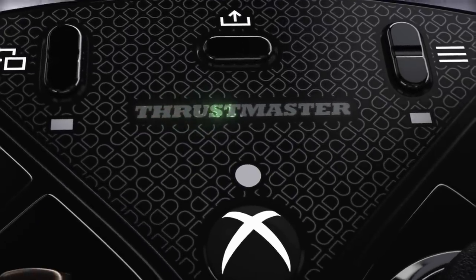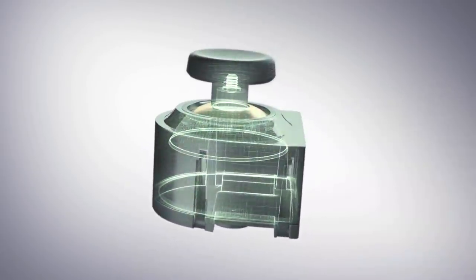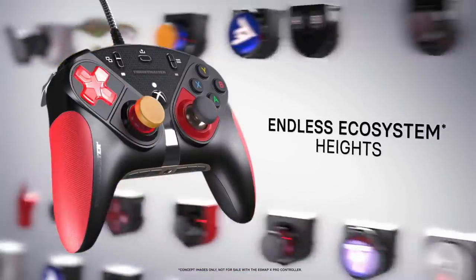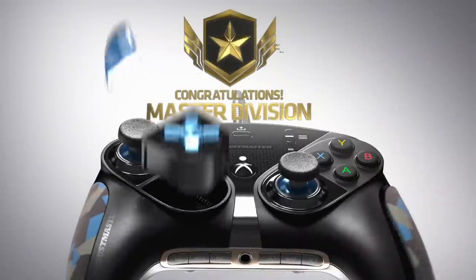I'm so excited to talk about my partnership with eSwap. They make this insane controller called the eSwap X — it's Thrustmaster's Pro Controller. This controller does a ton of different things, but my absolute favorite is the customization. Everything on this controller can be swapped out: D-pad, joysticks. You can go half blue, half green — it takes like five seconds. It's also a very competitive gaming controller with better inputs and precision. It has remappable buttons on the back and a strong wired connection so you don't get any latency or input lag. It's available at bestbuy.com and I have a link in the top of the description. Highly recommend eSwap.